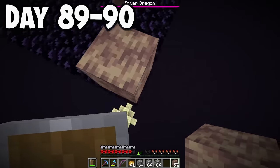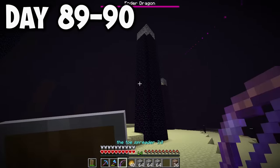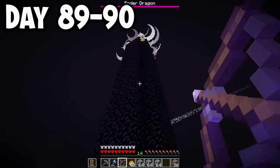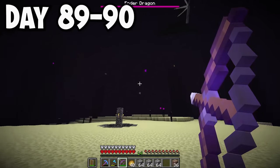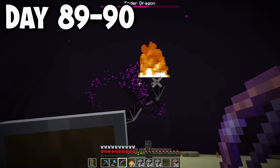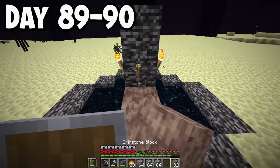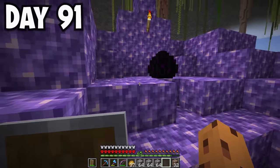I spawned on an obsidian island and speedbridged over to the main end island. I missed my first few shots at the closest end crystal, but then started shooting down all the crystals, which was pretty quick. I lit up the dragon with arrows and ended up killing it with a long shot right into its butt. I collected the dragon egg and had the perfect spot for it - right on top of my amethyst shrine.